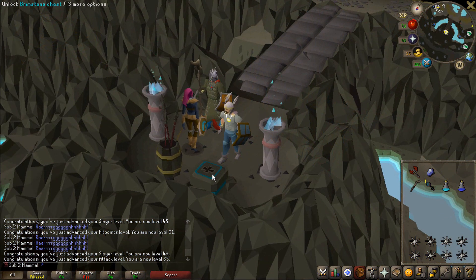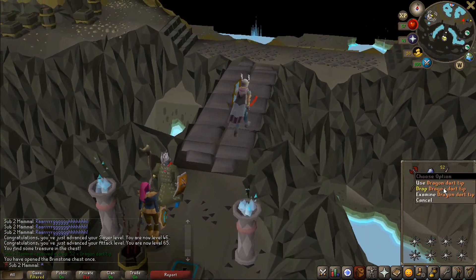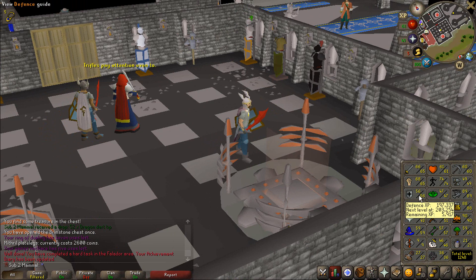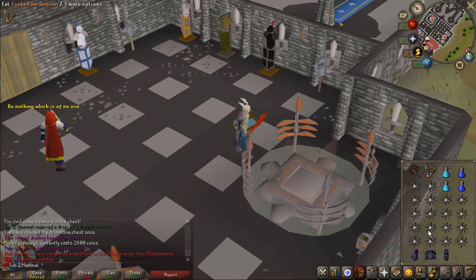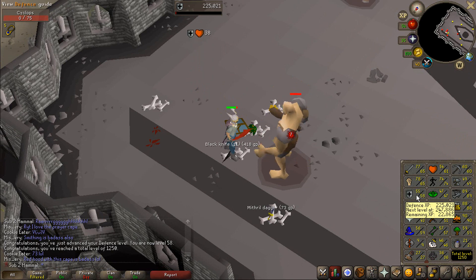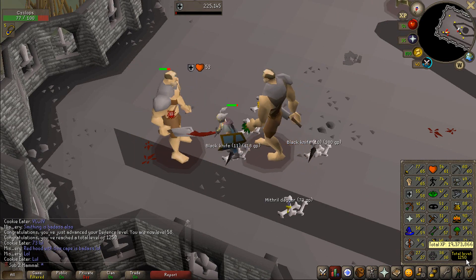At this stage of my account, it would be better to get supplies than a Mystic Dusk piece — I actually don't want the rare stuff. I won't be able to use those for a very, very long time, but I'll take it. Since I am now 65 Attack and Strength, my Defense level is lagging behind pretty far. The entire time I'm grinding for Defenders I'm going to train Defense — we're starting at 56. We just got 58 Defense, which gave us 1,250 total — the first total level world we can access.